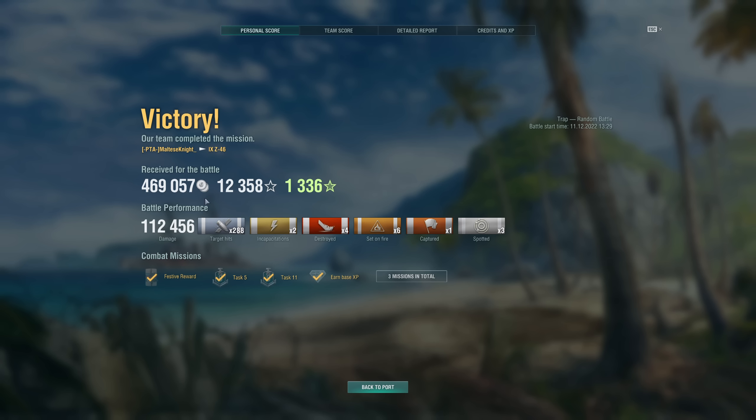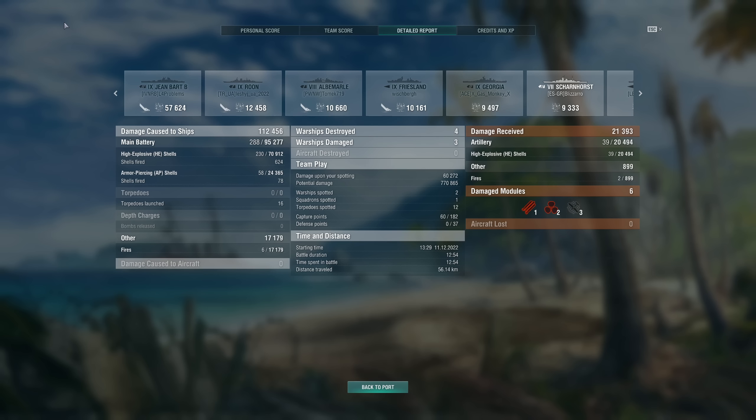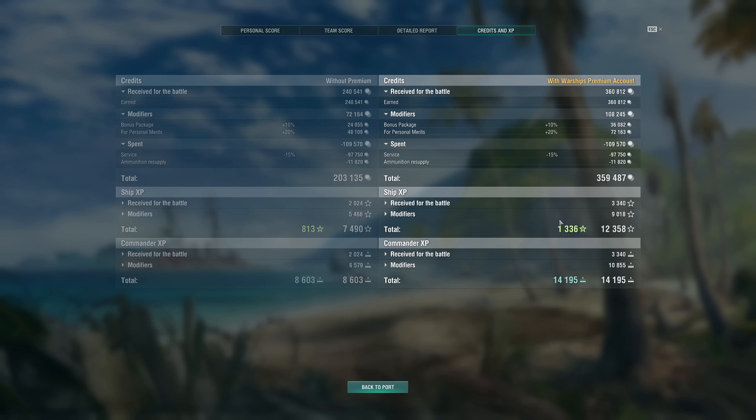We ended up with 112,000 damage, 288 shell hits, 4 kills, 6 fires, 1 cap, and 2 incaps. We got top of team with 2,024 base XP — not bad at all. Detailed report: 57k on the Jean Bart, 12k on the Rune, 10k on the Albemarle, 10k on the Friesland, and less than 10k on the rest. We took 21,000 damage ourselves — smashed by the Jean Bart for 8k in one salvo. Damage breakdown: 70k HE, 24k AP, 17k from fires. Credits and XP: 359k credits, 12k XP, 1,300 free XP, and 14,000 commander XP with the premium bonus.